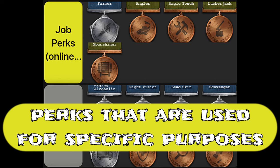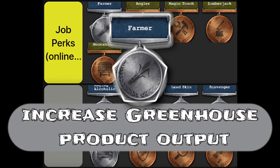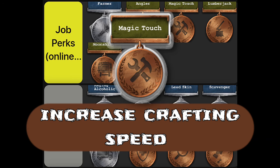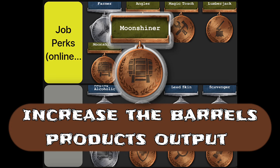Job perks and Looter's perks are pretty self-explanatory. Job perks are mostly sought after in multiplayer mode. Farmer increases crops harvested by 25%, up to 100% when maxed at 3. Angler increases fish found from 50% to 100%, then 150% when maxed at 3. Magic touch increases crafting speed by 25%, up to 150% when maxed at 5. Lumberjack increases wood found from 50% to 100%, then 150% when maxed at 3. Moonshiner increases alcohol from barrels by 10%, to 20%, then 30% when maxed at 3.